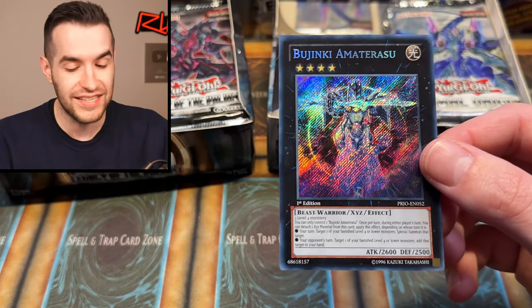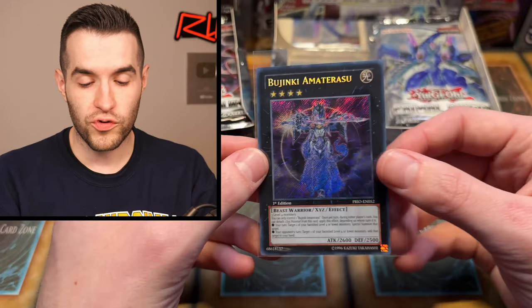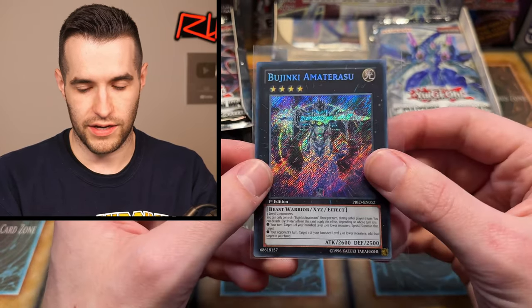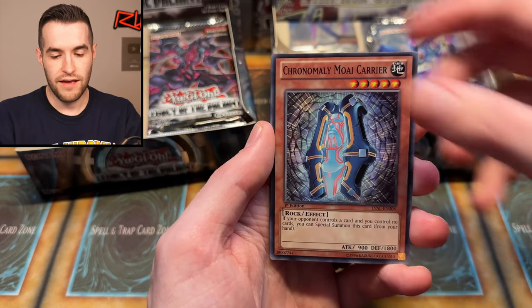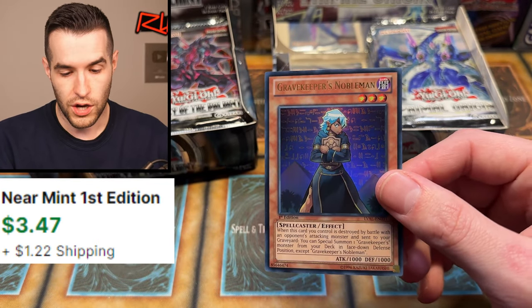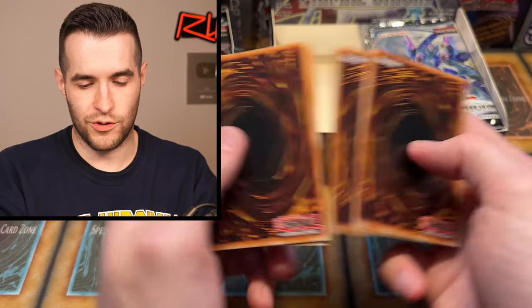A Secret Rare — Bujinki Amaterasu. So this is the Ghost Rare card — it comes in Secret, Ghost Rare, and Ultimate Rare. Here's the Secret version, the lowest rarity, but that is a really nice card. I actually think I need that one for my binder, which is falling behind. I need to dedicate more time to updating it. I've just been letting it kind of build itself over the years as I find cards in collections.